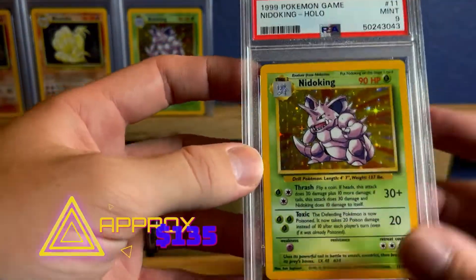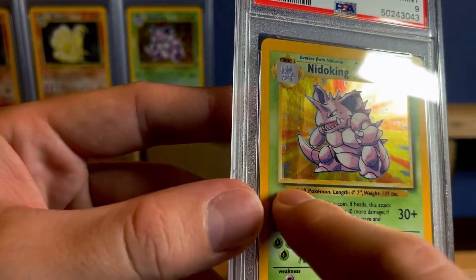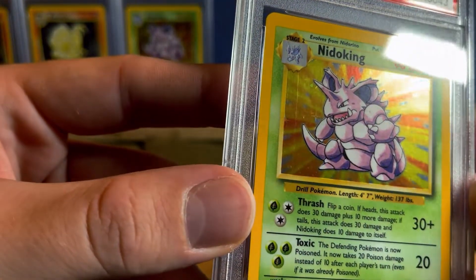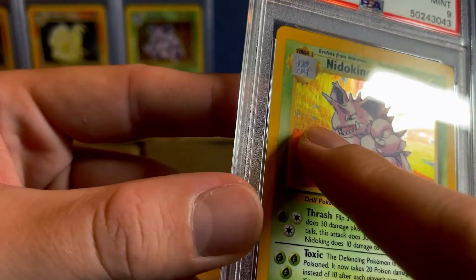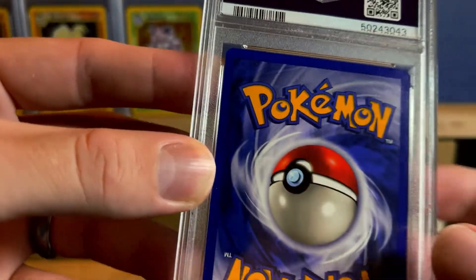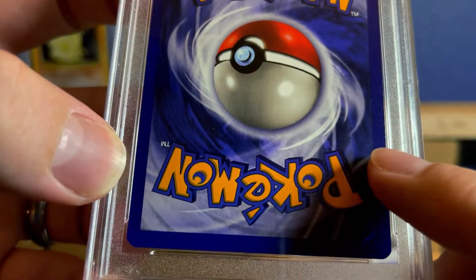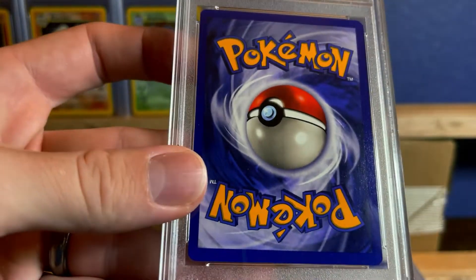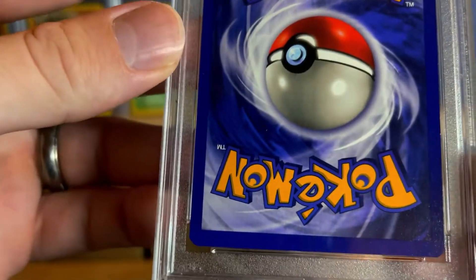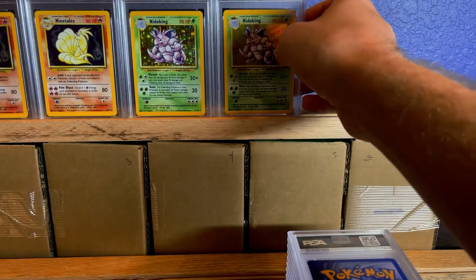Next card, we have a PSA 9. This one's really nice — a PSA 9 base set Nidoking. I can see right here there's a print line, and that might even be what kept it from getting a 10 because there's no other scratches on it. The back is foggy. There's a tiny white spot there, but the corners look good. That print line is the reason it got a 9. But still, very nice card.